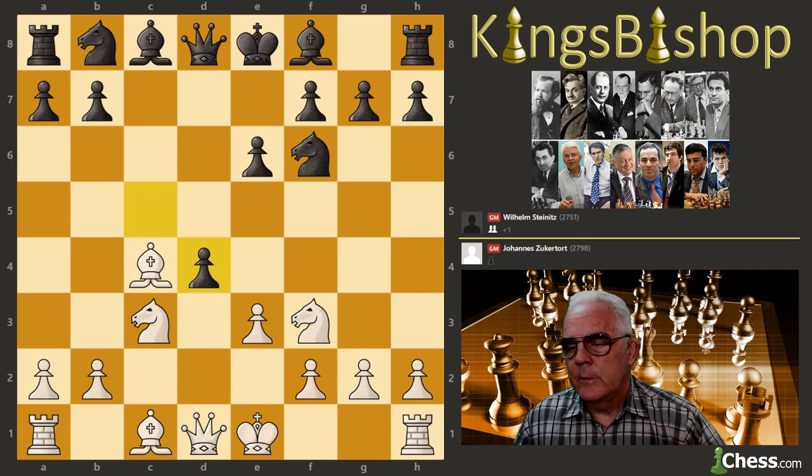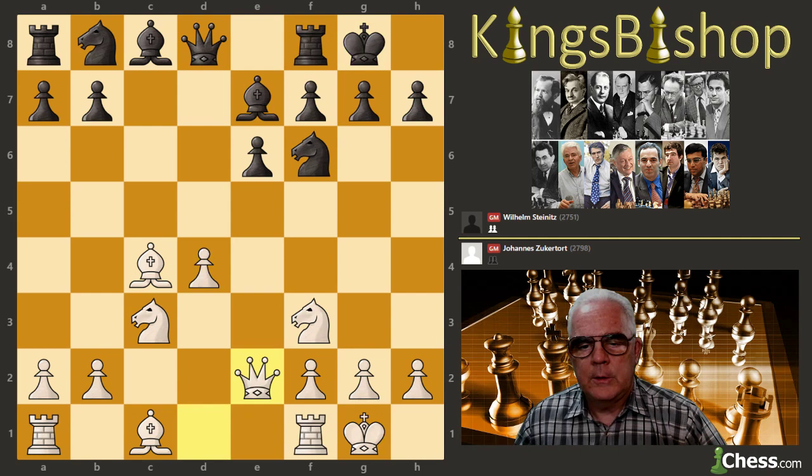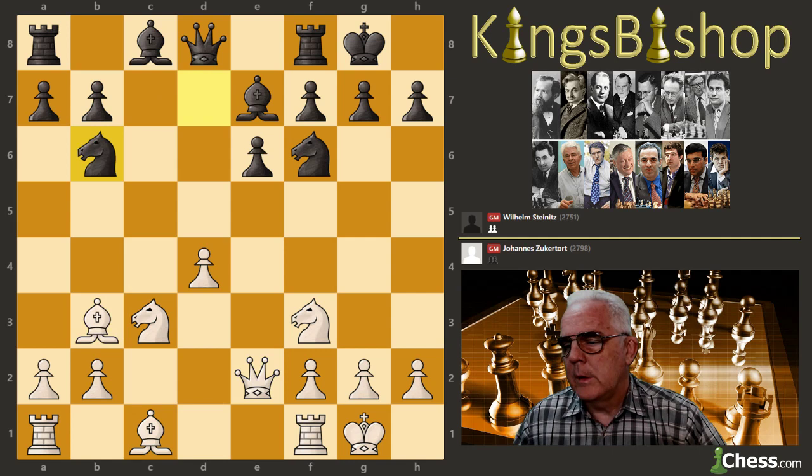Bishop takes c4, c takes d4, and then e takes d4. Bishop e7, both sides castle. Queen e2, Knight bd7. Bishop b3, Knight b6.